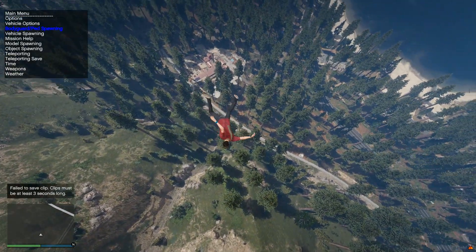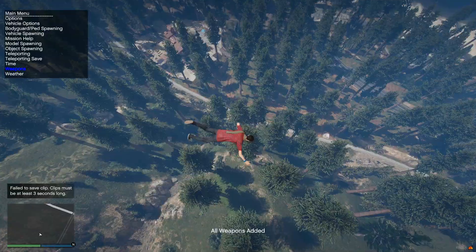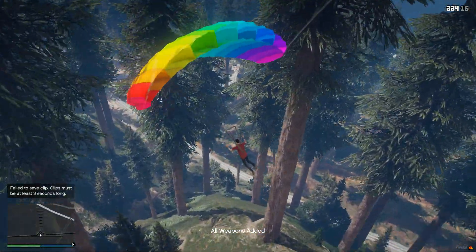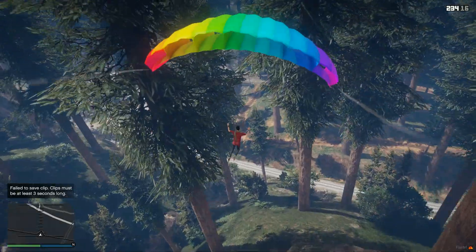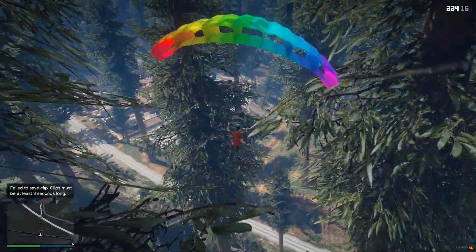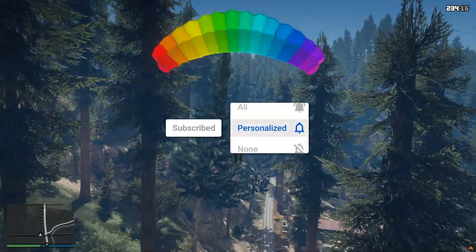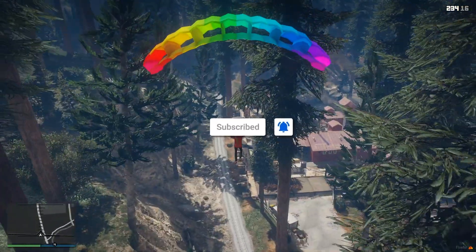I actually don't have any parachutes, so this is going to be a race against time to pull a parachute. I really like how it looks, and hopefully they can continue creating new maps and stuff where they just make the world more engaging. Because this looks a lot more realistic than those tiny trees that used to be here.